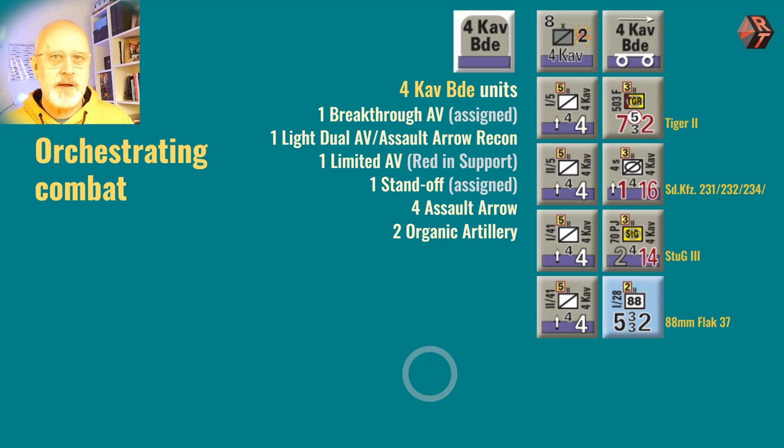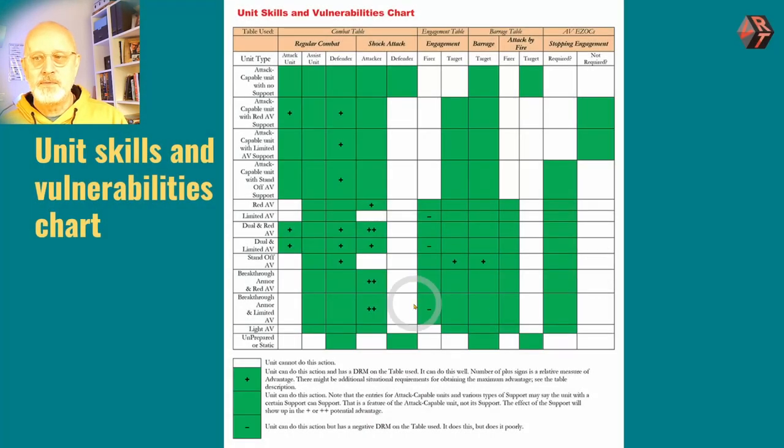I've given you the 4th Cavalry Brigade from Panzer's Last Stand here — a pretty hefty unit. It contains an HQ with two artillery. It's got four cavalry battalions, each of which is assault capable. It's got a Tiger II tank, which is a breakthrough red hard AV — very meaty. It's got some half-tracks equipped with large calibre guns and infantry in its reconnaissance unit, making it a very flexible unit. A bit light in the AV department, but still very flexible. You've got a Stug III assault gun battalion, which can either be set to support — where it provides red support — or it can be placed as a unit on the map, where it's then a limited AV. You can go back to the charts which talk about limited AV and attack capable units with red support.